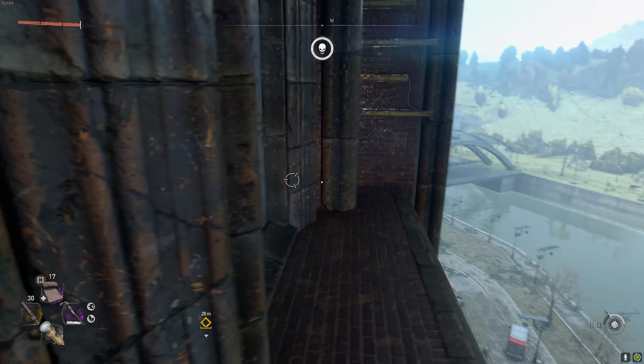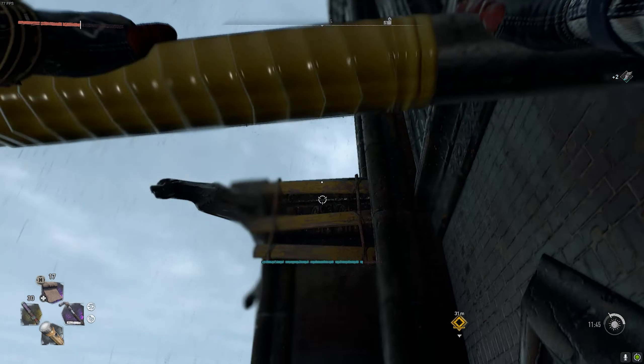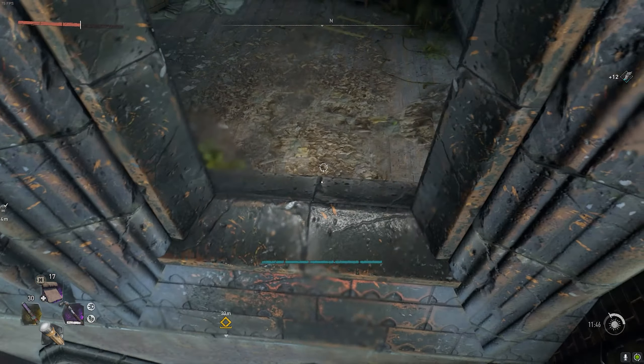We're going to climb up another floor. Go out this window to the right, climb up right here, then jump onto this bar, swing, and jump onto these boards. Walk around the corner and into this window. All we have to do now is investigate this stereo. Once you're done listening to that radio, look in the corner — there's going to be a hoverboard.